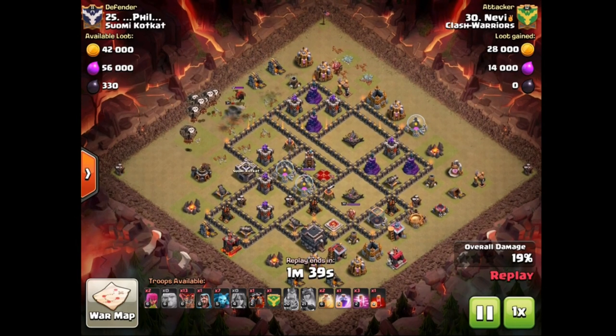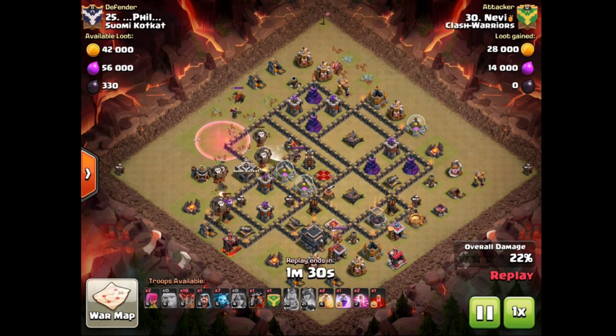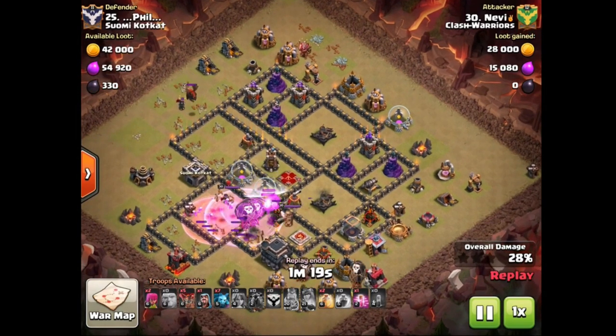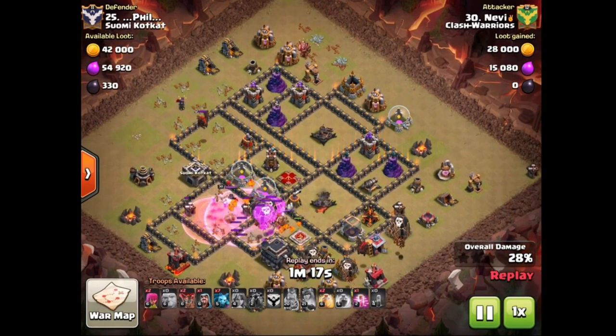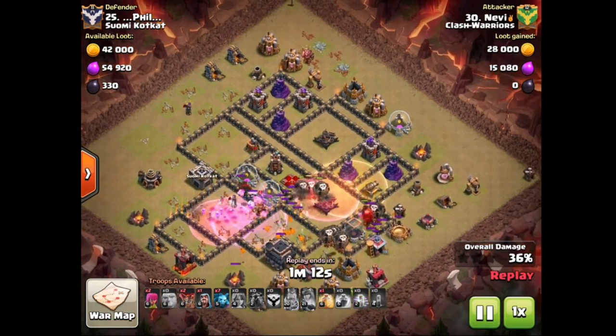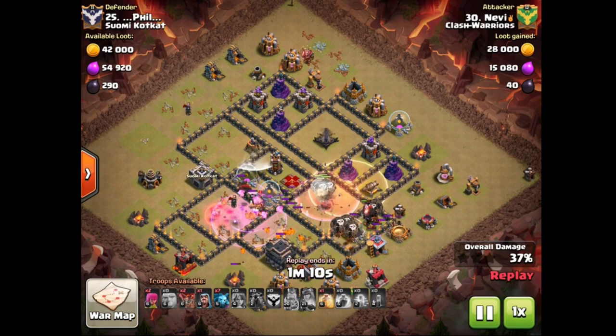Looks like he's struggling a bit with his loons though — wow, they're actually gonna reroute this archer tower. Nice job. The first air defense is tanked by the first hound of course. Looks like there was no black bomb over there, or only one. Has a skelly spell for enemy queen. Loons are having some nice pathing now, there goes the rage spell and queen is gonna get taken out by that skelly spell as well as the rage. Lava hops doing some real work over there.